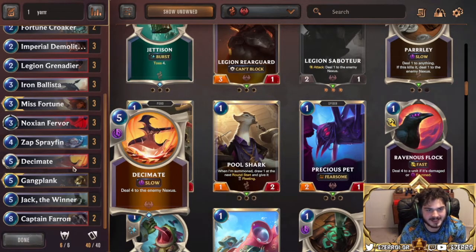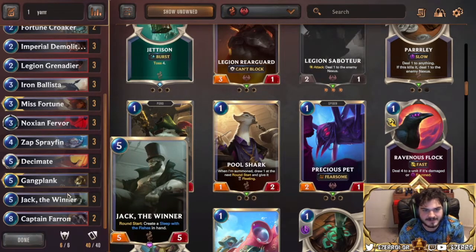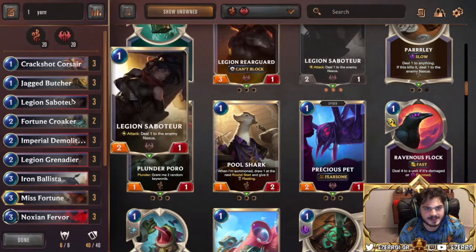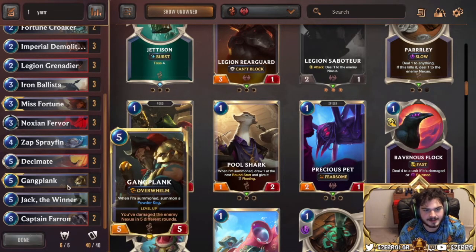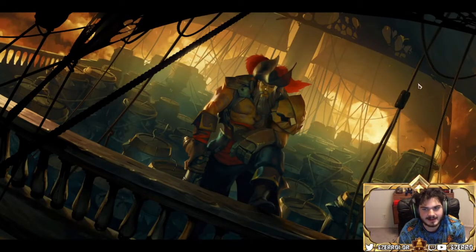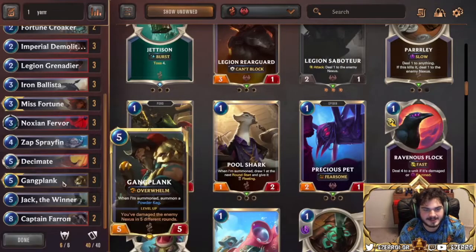Finishing off the top end — you have your Decimates, five mana deal four, the classic closer. You've got copies of Gangplank — he's a five-mana five-five with Overwhelm, attacks pretty well, and makes a Powder Keg. Powder Keg synergizes with Noxian Fervor, Jack, Sleep with the Fishes, Misfortune, Imperial Demolitionist, and Crack Shot Corsair — it just works. And leveled-up Gangplank is really scary; he doesn't take no prisoners.